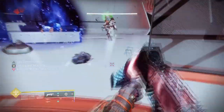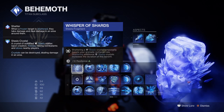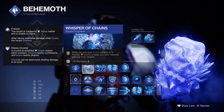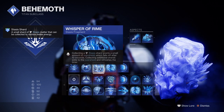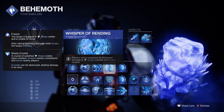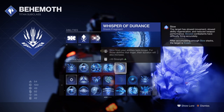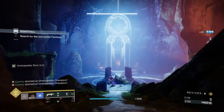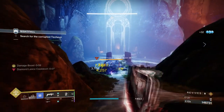We can enhance this even more with fragments. Whisper of Shards allows shattered stasis crystals to boost grenade recharge rate. Whisper of Chains — while near frozen targets or crystals — gives a 40% damage reduction. Whisper of Rhyme provides an overshield from stasis shards created. Whisper of Rending means primary ammo weapons deal 43% damage against frozen targets. And Whisper of Durance makes slow ability effects last longer. Rending, Shards, and Chains are the three core fragments you must have within the build.